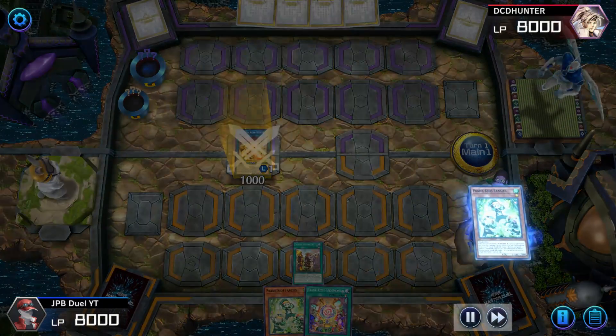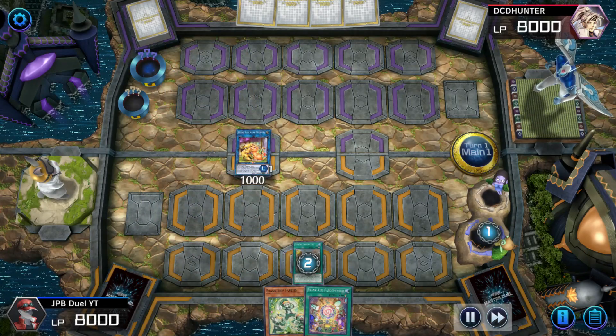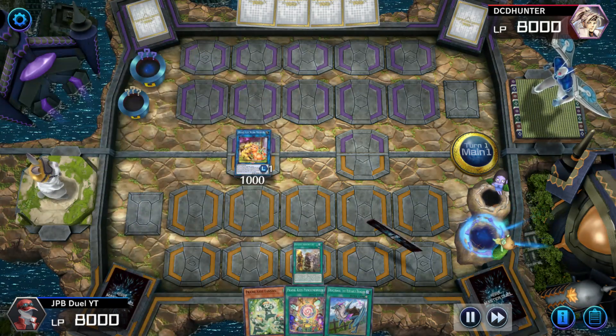As I said before, I am going to use the Faithful Adventure to Chain Block, and this only works if you do not have a Draco back in your hand. So I activated Surge for the Draco back and we keep going into our combo.